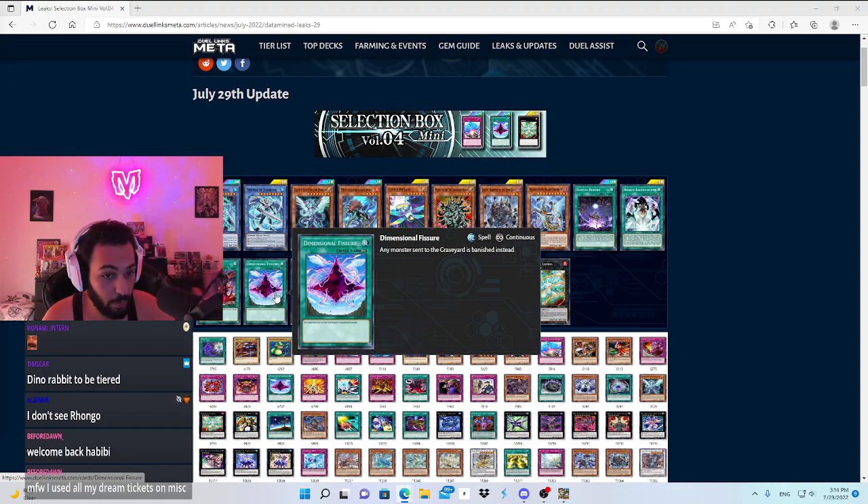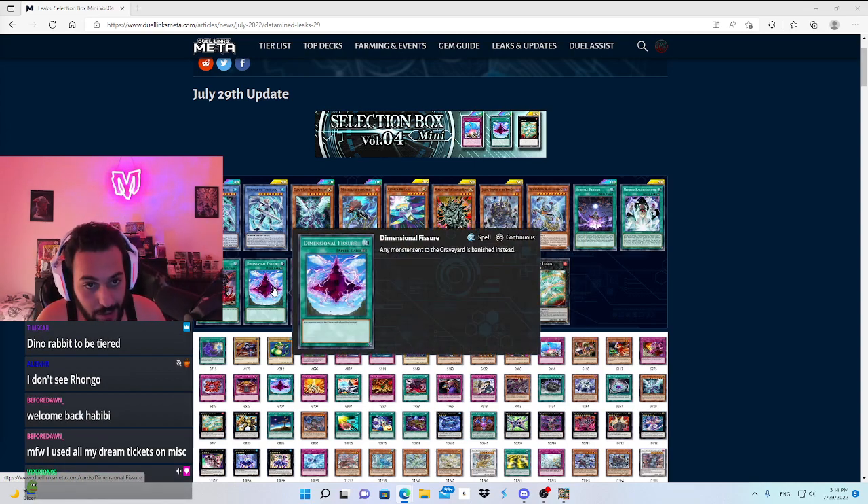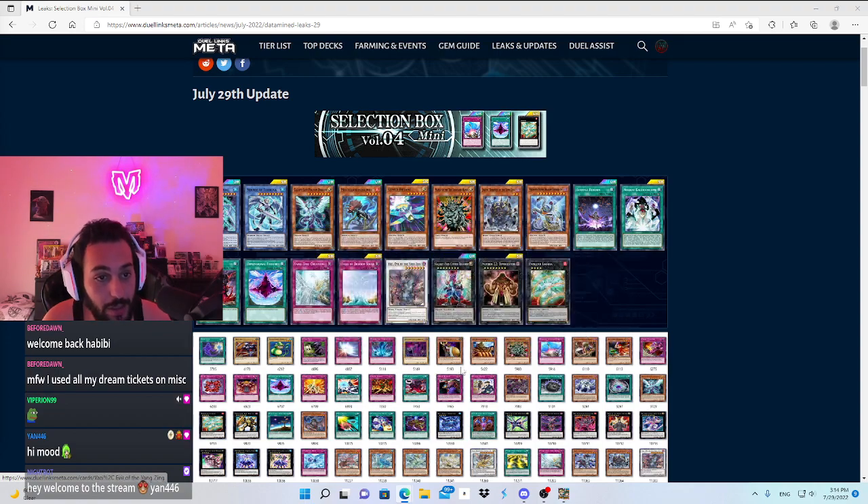Now here's the new stuff, and it's crazy. We have Dimensional Fissure — any monster sent to the grave is banished instead. There is utility for this card in Ritual Beast. If you know Ritual Beast, you know it topped the last KCC, so the deck is still relevant since the day of its release, consistently topping KCCs. And now they get Dimensional Fissure.